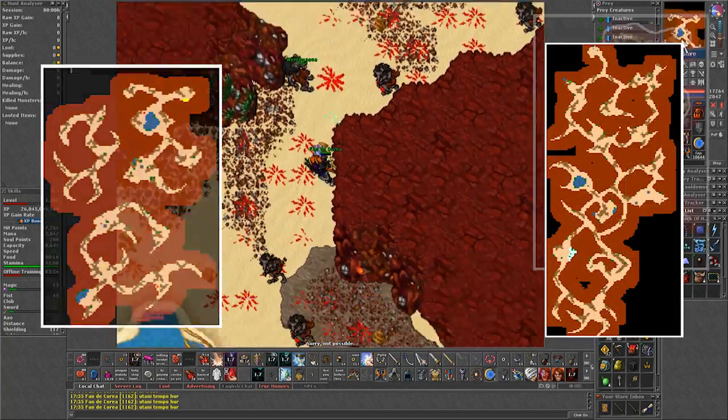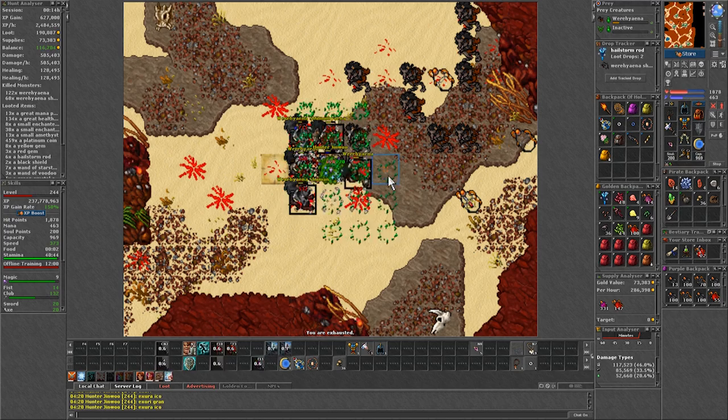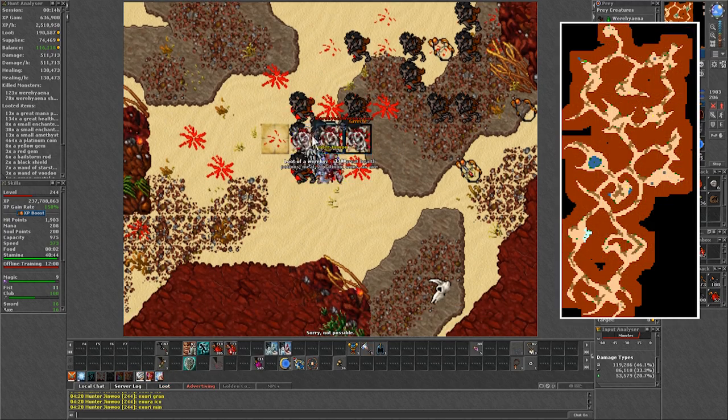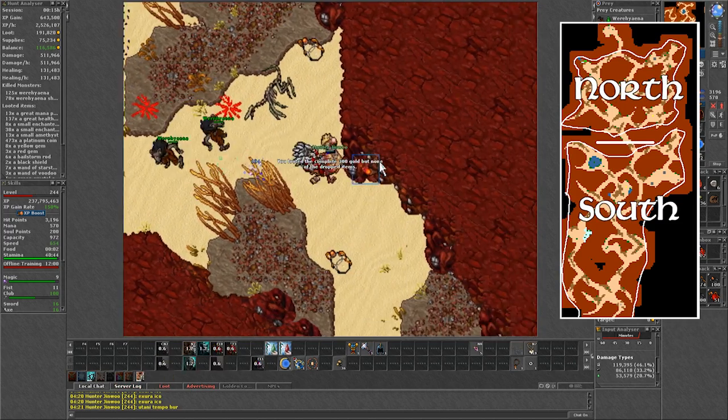The spawn has 2 floors. The first one by the entrance is usually taken by low level paladins hunting one by one. Head southwest into the second floor, which is the main area.